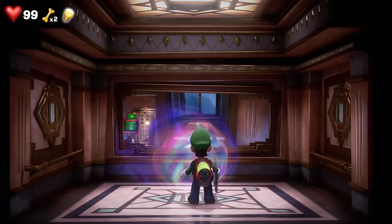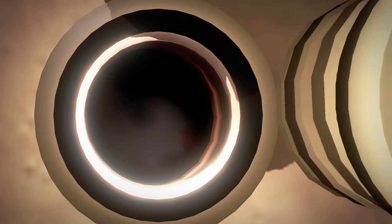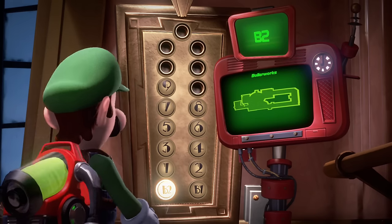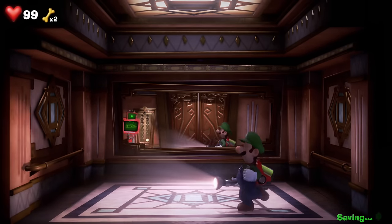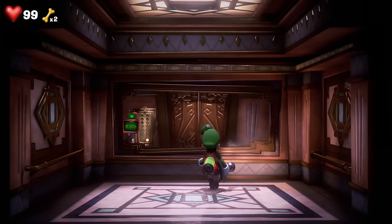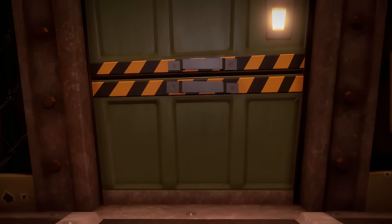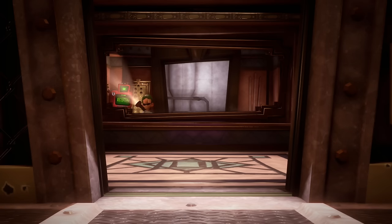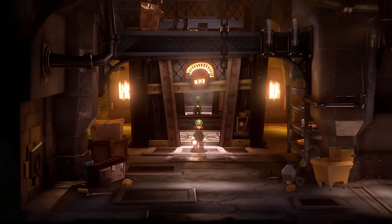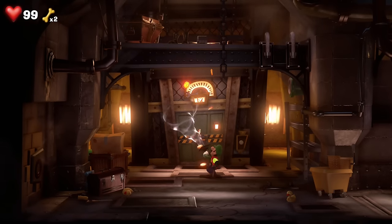Instead of heading to the 10th floor, which is what I thought we were going to do, we're actually going to go back down all the way to B2 — which is the Boiler Works. That sounds a little terrifying. Which part of this trip has been particularly pleasant for Luigi? This guy's like: let's go on vacation, this will be awesome — a really cool fancy hotel! And then it's like: oh okay, it's haunted, and all your friends have been imprisoned within paintings. No big deal. Let's rock and roll, Luigi. I like this music — it's kind of almost like a western theme, a bit. Kind of like a cowboy vibe. There is a pipe up there which I wonder if Gooigi could interact with.